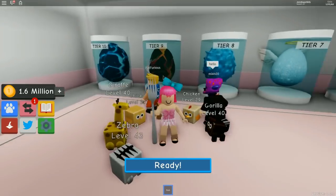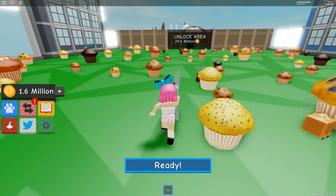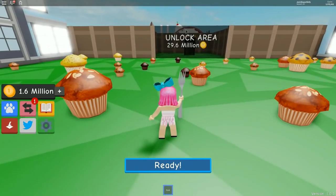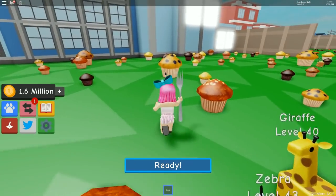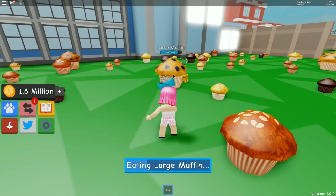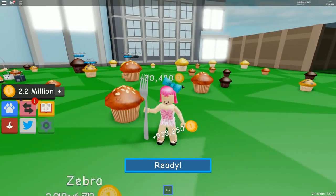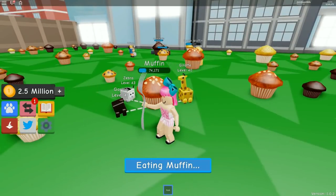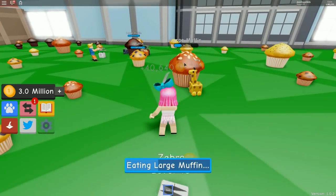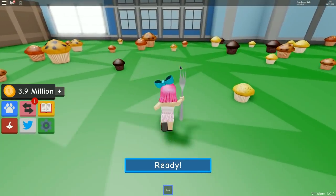I already have enough to buy another one! I'm going back to put pets on muffins, then heading back to buy another. I've got them on five different muffins. I'm heading back to buy something new. The next one after this tier is 6.9 million. I really want the lizard. My pets are eating — coming to buy mine now. The one after this tier is 56 million.